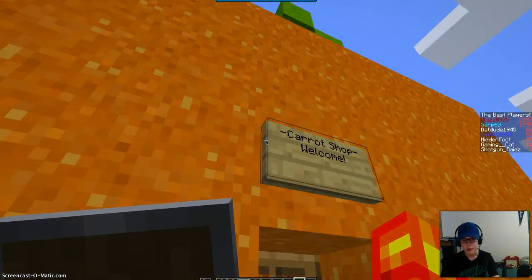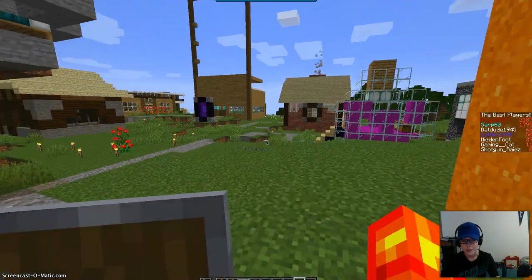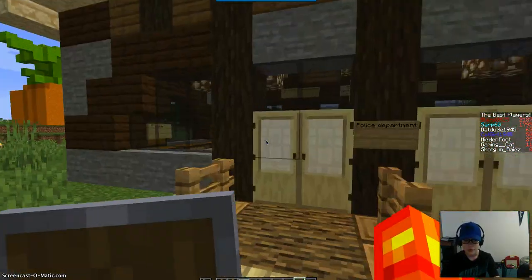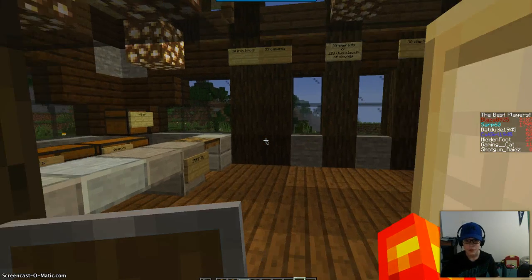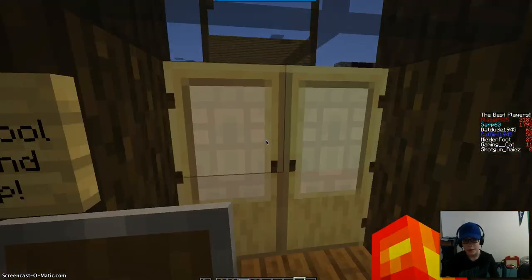Carrot shop — welcome! There are all these carrots in here; one diamond equals 64 carrots, that's a good deal. The police department — this was the weapon store but then we changed it because someone stole all the stuff.